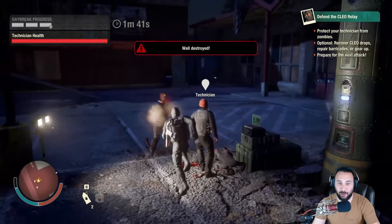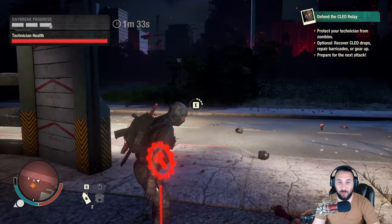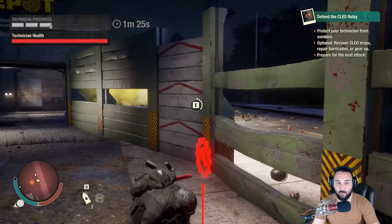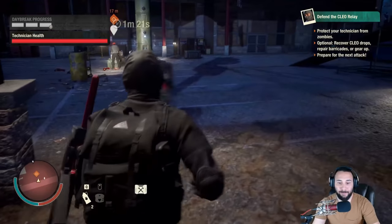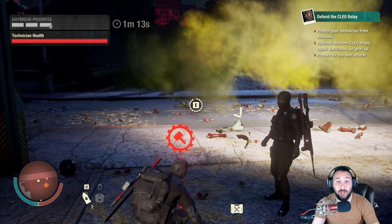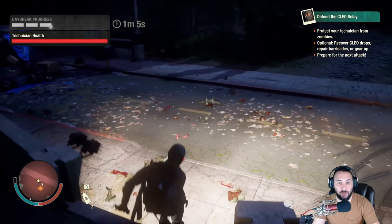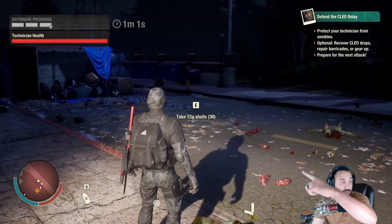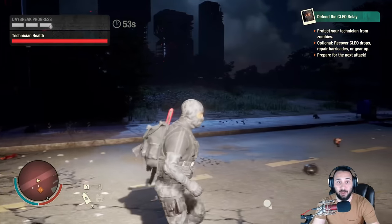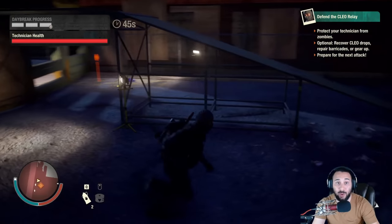Generally, once you get further in Daybreak you'll have better weapons and can deal with Juggernauts a lot more easily. We did lose two walls there, so before you go out for your supply drops — especially if you're not in urgent need of ammo — fix up your walls first. As a new player, getting to round three is the only point you really need to focus on. Once you get that little spinning icon on the Daybreak progress bar at the top, that means you've received an unlock. It's pretty much more of the same — you'll die a lot until you start getting better equipment. It's really hard to solo Daybreak, so if you have friends, definitely take advantage of that.